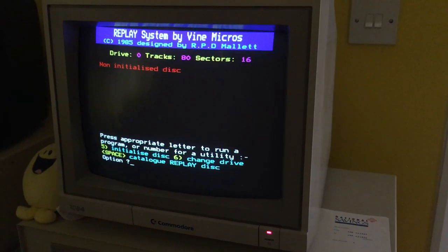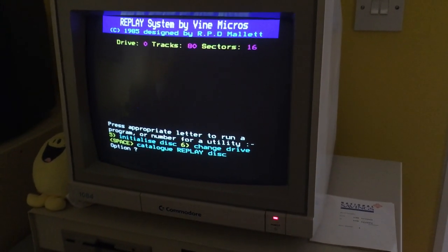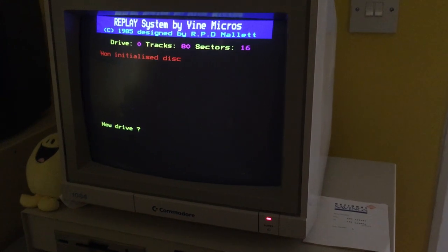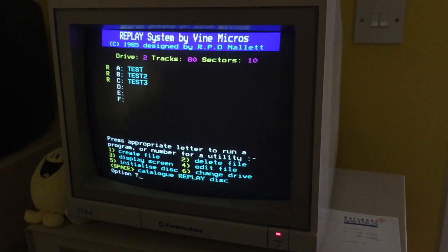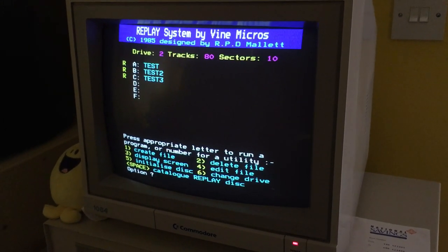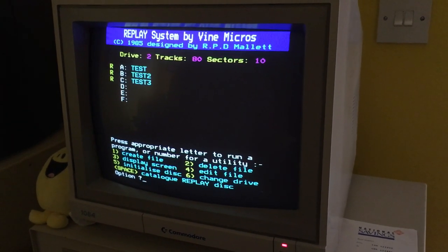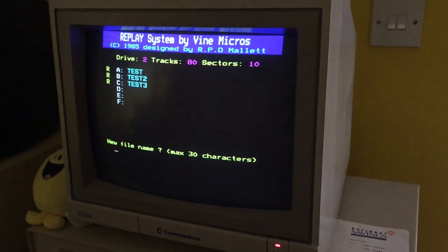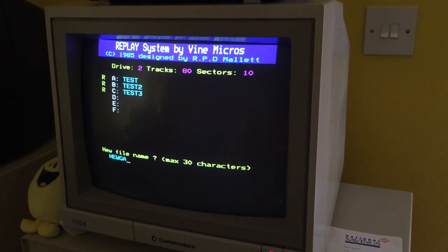It's actually side 2 of the disk I've set up, so press 6 to change the drive and then 2, switching over to the other side of the floppy disk. I've already set up three saved games for various different games, but we'll set up a new save game slot. Press 1 to create a file and call it anything you like - 'new game'.